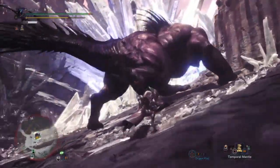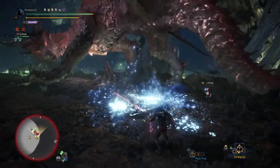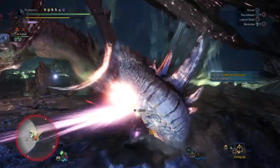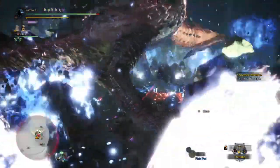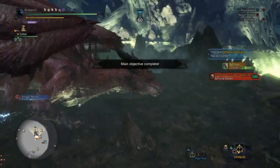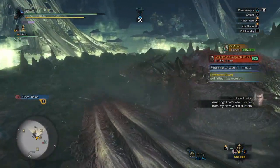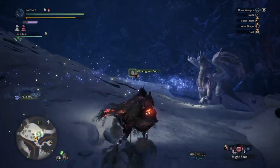I recommend working on being more mobile and evasive than relying on blocking. Be aware that in order to block some special moves, you will need the Shield Jewel for the Guard Up skill. Some moves that require this skill include Teostra's Supernova, Velkhana's Ice Spread, Kirin's Lightning Beam, Xenojiva's Horizontal Laser Beam, Kulve Taroth Firebreath, and Xeno'jiiva's Unarmored Form Wind Attacks.